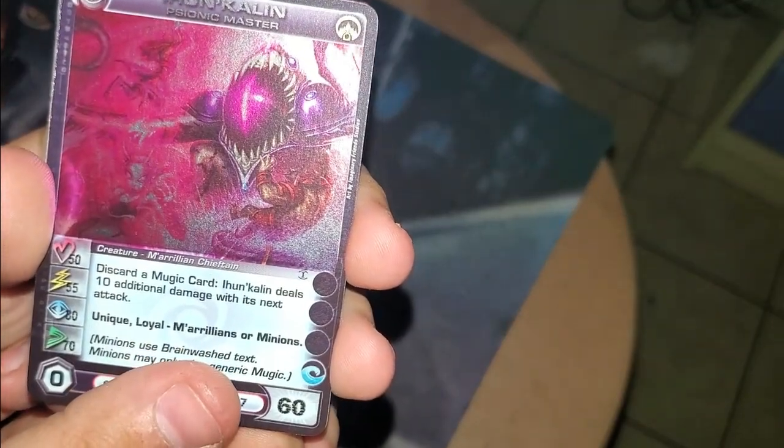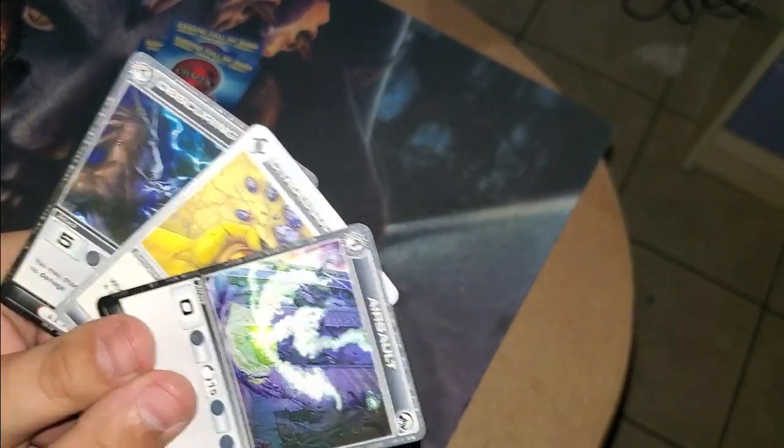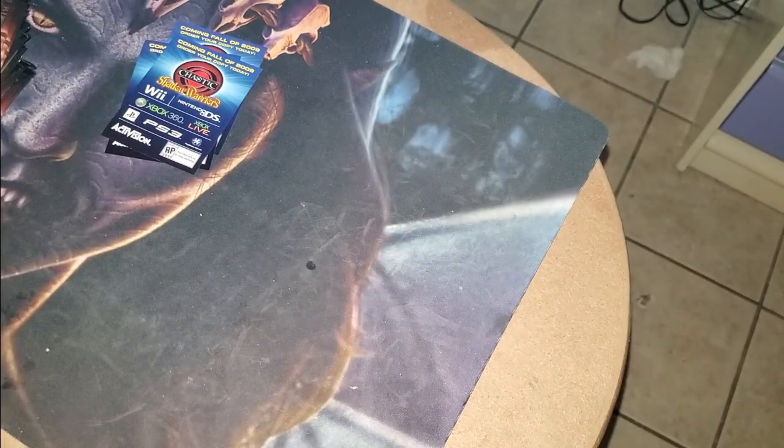We have Inhun Kalan — it's hard to pronounce some of these names. Ancestral Anthem — that's one way to activate Hive, never seen that before. And we have Air Salts, Citadel Lodestone, and Obscuring Winds. I would argue that Alliances Unraveled is probably the best set to have ever graced Chaotic in the entire game, right next to Turn of the Tide, probably.